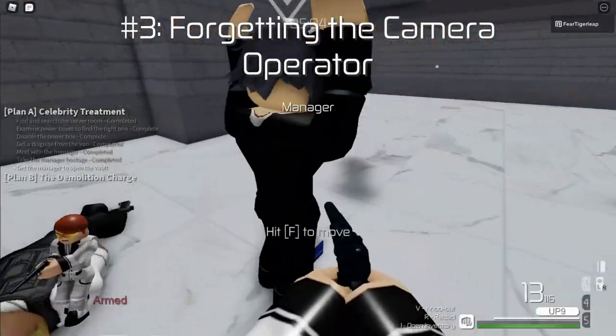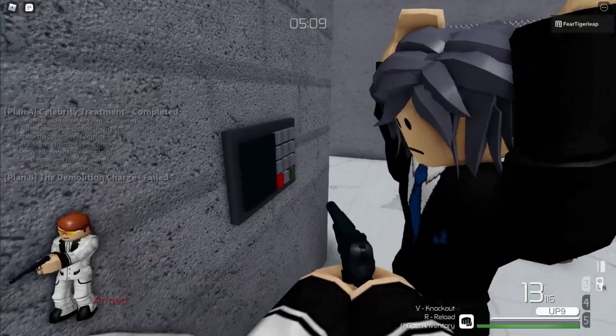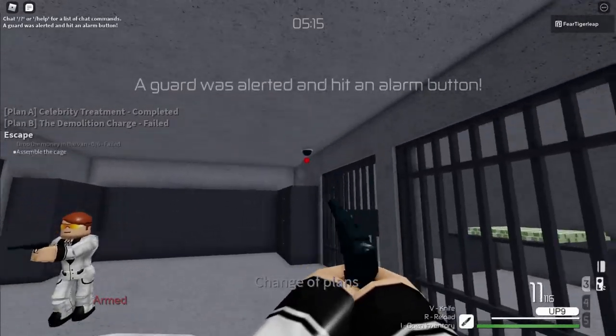Number 3: Forgetting the camera operator. If you forget to take out the camera operator and you don't realize that the cameras are still working, then you might experience a slight heart attack as you suddenly get detected by a camera.